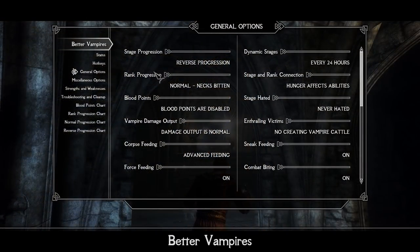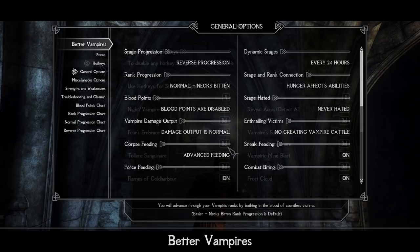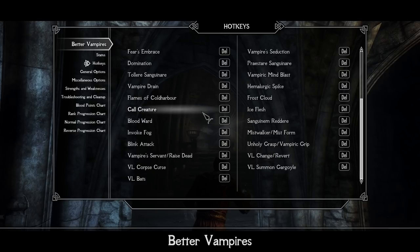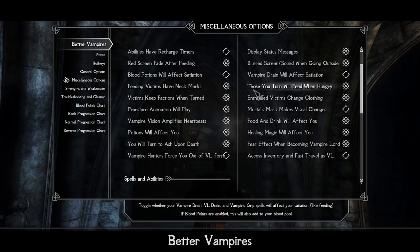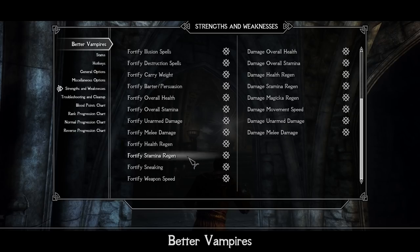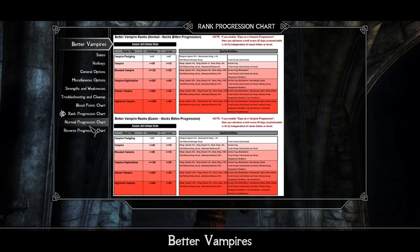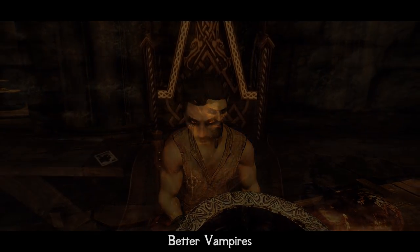One of the biggest advantages of Better Vampires, and perhaps one of its best features, is an absolutely enormous level of customization and compatibility. If you open the MCM menu, you can change, turn off and on, or adjust literally everything in this mod – difficulty, progression type, all core gameplay mechanics, hotkeys, strengths and weaknesses, and dozens of miscellaneous features. Do you want both amazing spells from Better Vampires and the huge Vampire Lord perk tree expansion from Sacrosanct? You can use them both. Better Vampires is amazing – each time you think you've reached the limit of your vampire gameplay, Better Vampires will lay a hand on your shoulder and say, hey, wait a second.